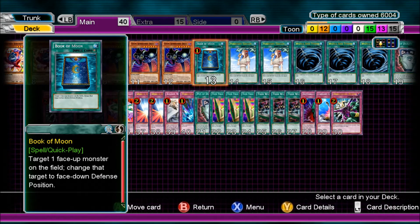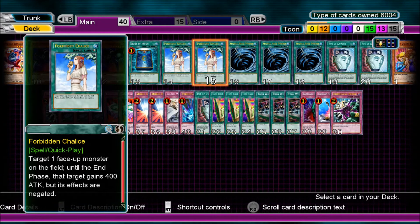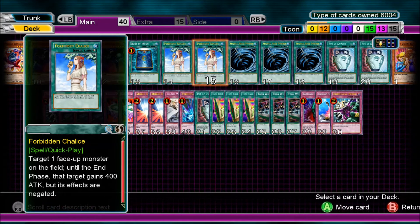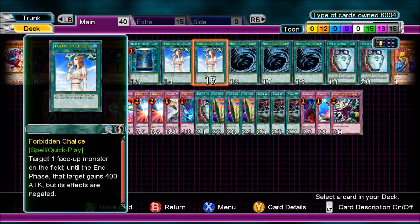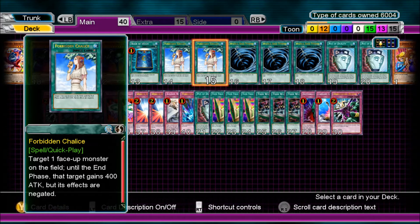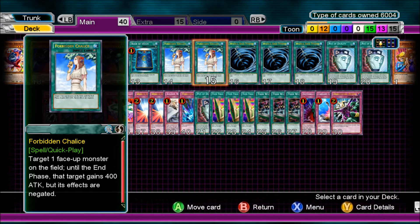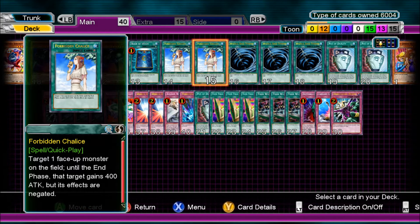Book of Moon — I like one in every deck, it just helps. 2 Forbidden Chalice — run two of these. This negates your Toon Monster's summoning sickness effect, so they go up by 400 attack and can attack on that turn. Another use: if your opponent destroys Toon World, you can activate this card to negate that monster's effect and your Toon won't be destroyed. So it's got a couple of good uses — Chalice.